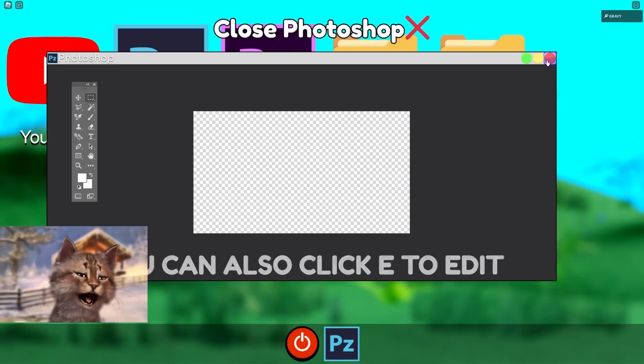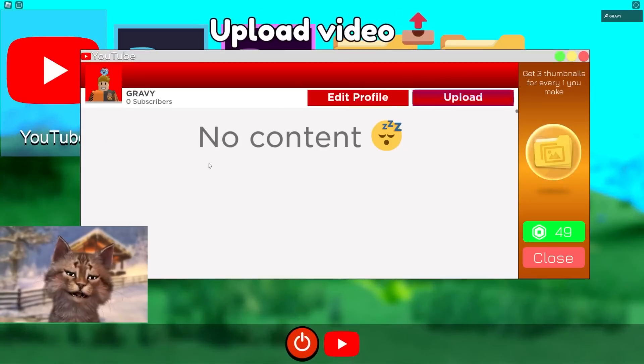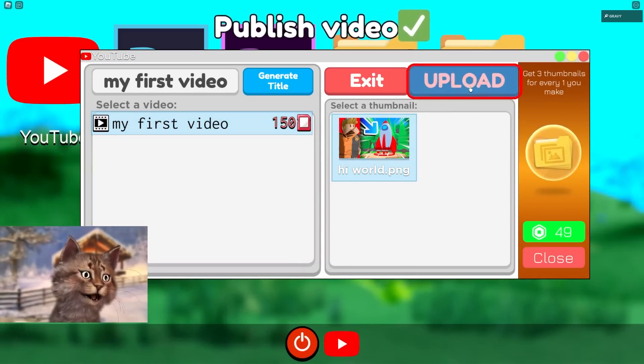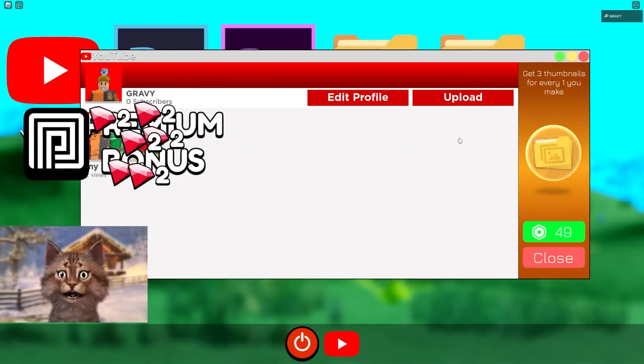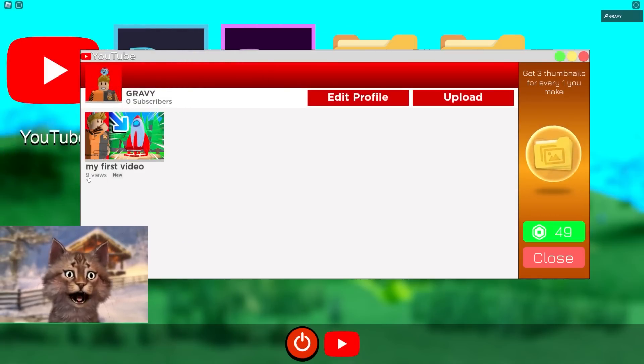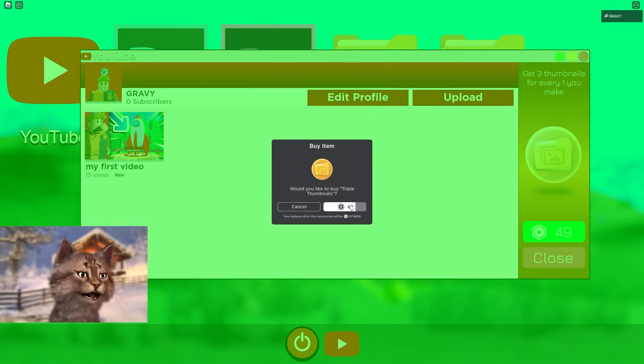Now I go to YouTube and upload my first video. Upload — and there you go guys, we uploaded our first video and we get money! We're getting views too, that's awesome. Oh, we get three thumbnails — hey guys, make sure you like this video and subscribe, you can use code Gravy.